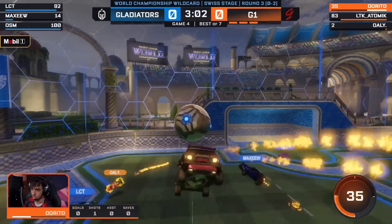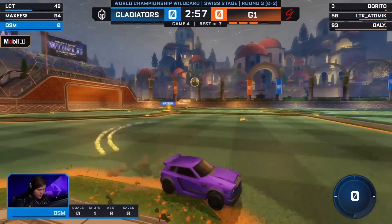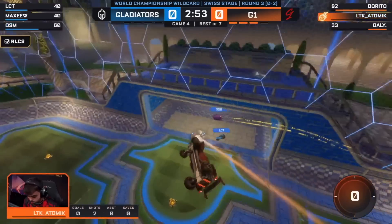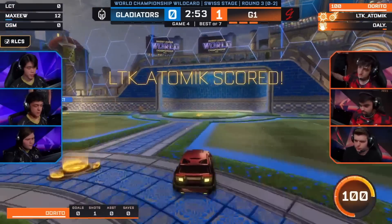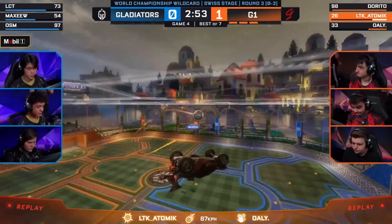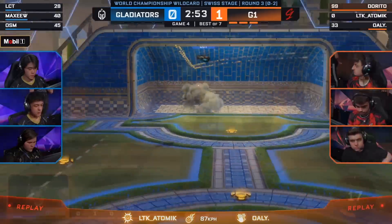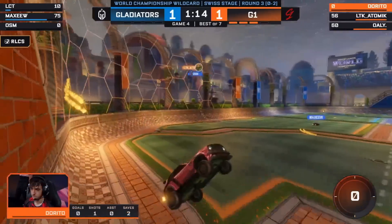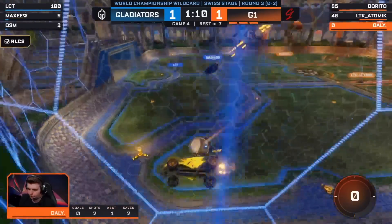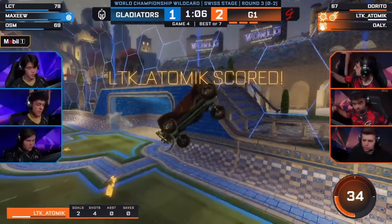There have been plenty of chances for Gladiators throughout this series. One of their better looks — oh my goodness, Popix is already there and he's gonna drop it down! G1 in the lead off a worldie of a touch! The passes have been beautiful throughout the series for G1. Look at that, in mid-air! And it's tragic for Gladiators — that's what we wanted to see more of from them. But G1's challenges — they've been winning a lot of them to take back the ball. Whenever Gladiators feel like they can generate something, Atomic dunks it in for G1.